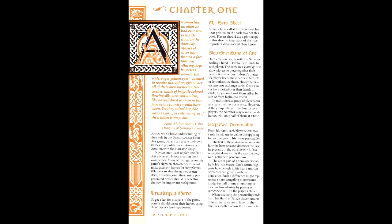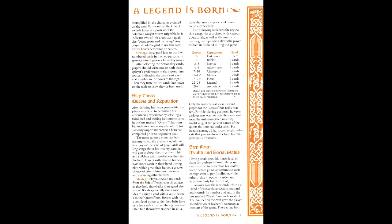Fifth Age utilizes its card-based system from the outset of character creation, using a large deck of cards known as the Fate Deck. We'll be drawing 12 cards from this deck for our character. The first step is personality, which is divided into two parts: demeanor, which determines how other characters perceive him, and true nature, which is how the character feels in their heart of hearts. We'll use the two of arrows we drew, making our demeanor meticulous and true nature resourceful, respectively. The second step is quests, which acts as the de facto level for characters in Fifth Age, and also determines how many cards that character may have in their hand.